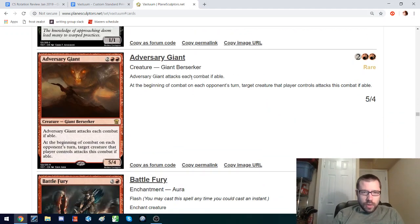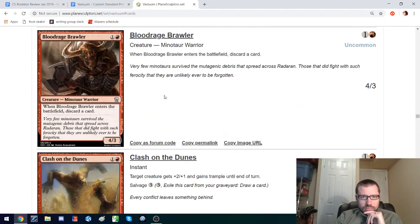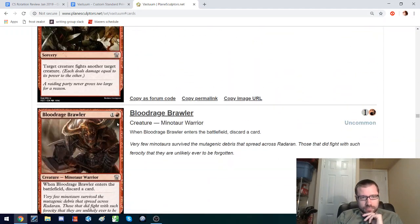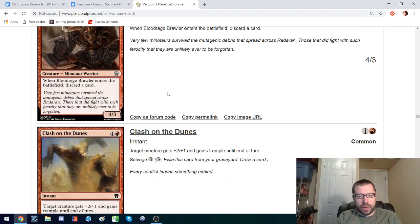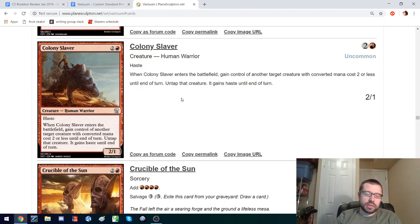On to red. 4 mana 5-4 — it's probably just not fast enough. It affects combat in interesting ways, but I think it's more of a limited thing. Blood Rage Brawler seems a little redundant with Rodaron Butcher, but we know it's a card that occasionally saw play in Constructed around the time of Amonkhet and Hour of Devastation. This could see play in the sideboards of red-based aggro — gain control of their cards that they left as blockers and punch through.